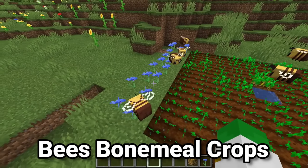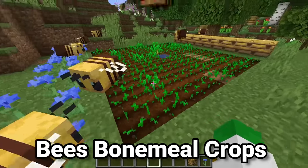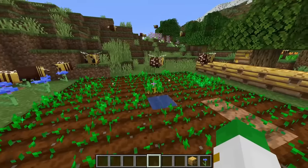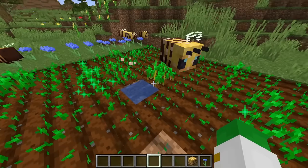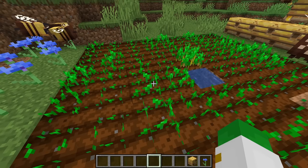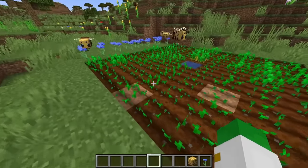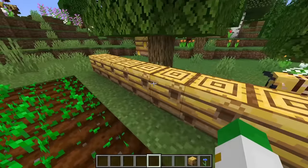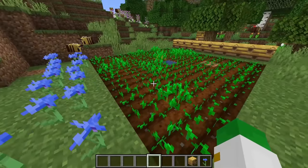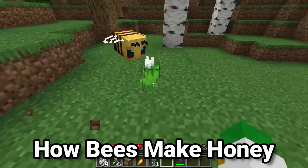Something quite interesting about bees is that when they have pollen on them after pollinating a flower, on their way from the flower back to their bee nest or hive, they can actually bone meal crops, and they can do this 10 times from their pollination. If the little pollen particles land on a crop, you can see it basically gains another growth stage as if it was bone mealed. It's a really cool effect because you can make your crops go incredibly quickly by simply having a path between your beehives and your flowers, giving you free bone meal just from your bees doing their work.